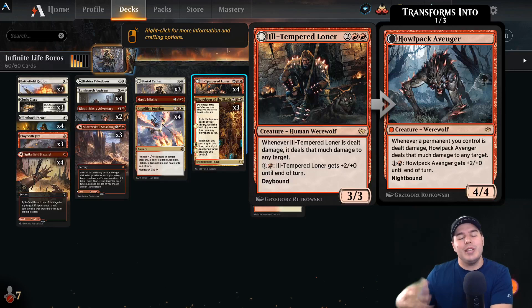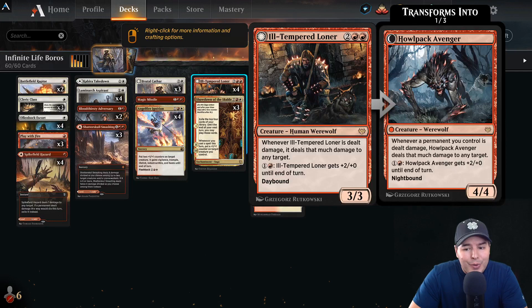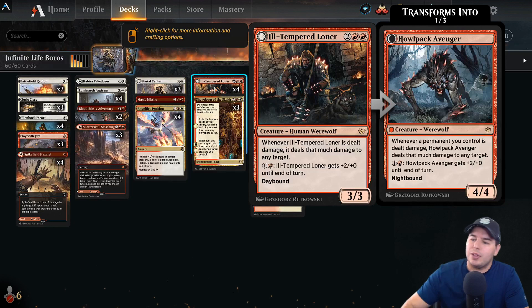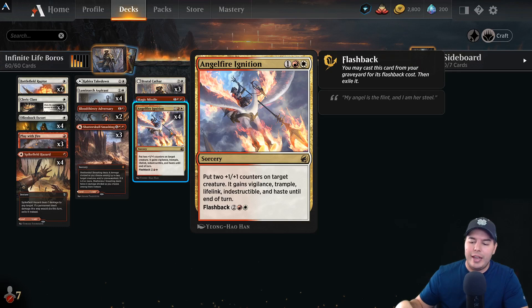Four mana, 3/3 — whenever it is dealt damage, it deals that much damage to any target. Typically with these kinds of cards, you do that much damage to the opponent, and you can do a massive like 20 damage spell and suddenly kill the opponent right away. With standard right now we don't have the big massive spell unless you have tons of mana for Showdown of the Skalds.